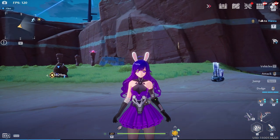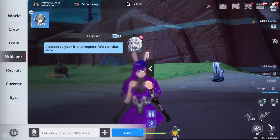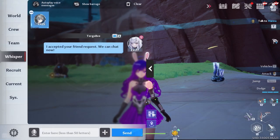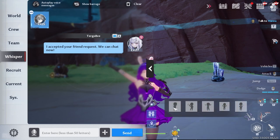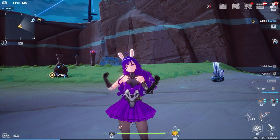To emote in Tower of Fantasy is a little bit different — you need to get to your chat, and from there you will see a small icon of two people holding hands. If you click on that, it will pop up with emotes that you're able to do. Then click on the one that you would like to do.